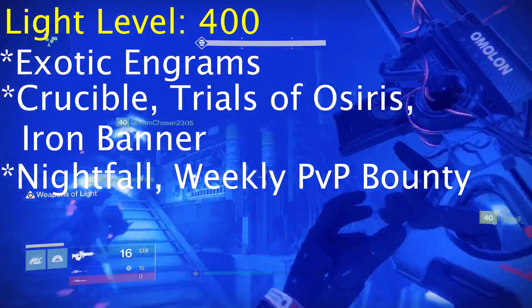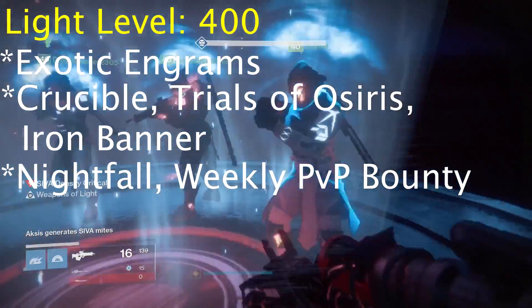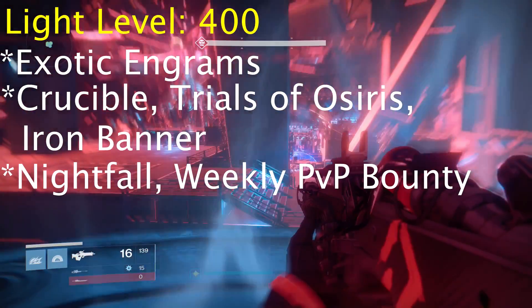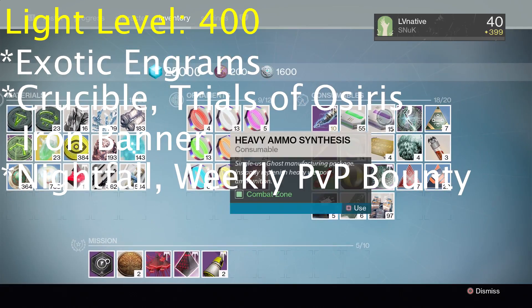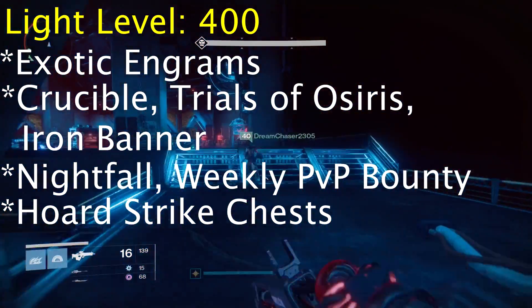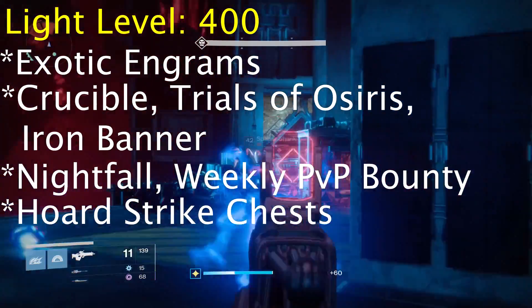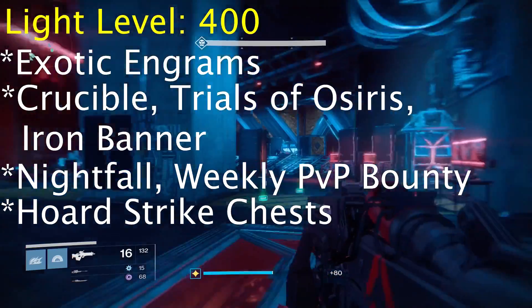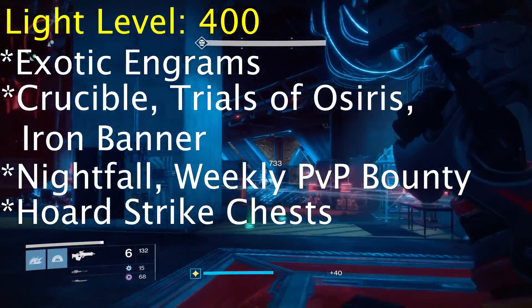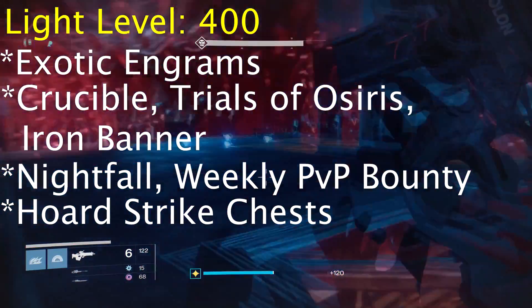A lot of people forget about this, but make sure you do Shaxx's weekly PvP bounty as it has a chance to drop Nightfall-tier rewards, again with light levels up to 400. If you were doing a lot of strikes to get yourself up here, there's a good chance you have some skeleton keys - hold onto those until now. These can give you those elusive artifacts up to light level 400, and you can use them on specific strikes to get a 400-light drop for a specific item type. If you need a primary weapon, use your skeleton key on a strike that rewards a primary; if you need a helmet or arms, find the strike with that specific drop category.